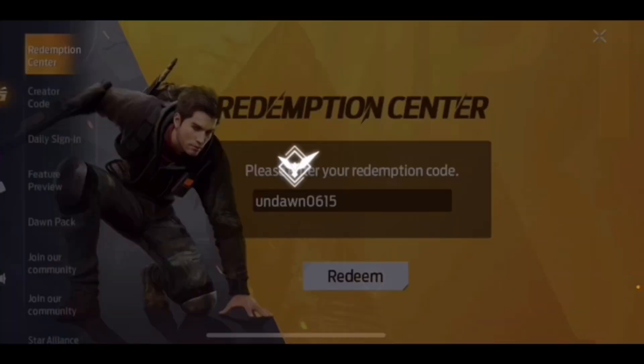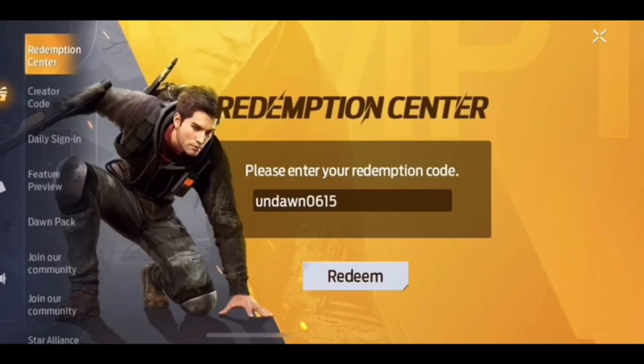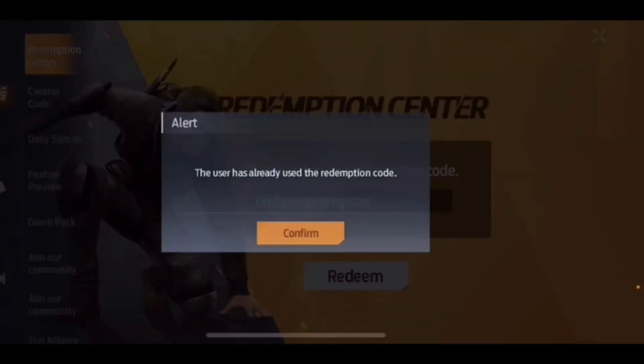The first one is Undawn0615. The second one is Undawn pre-register, lowercase u.